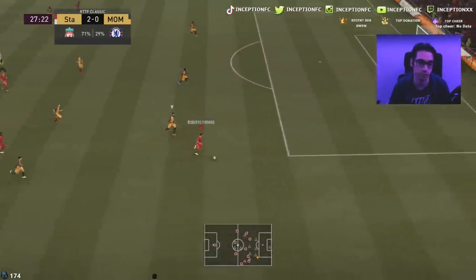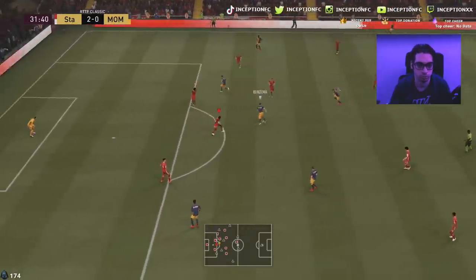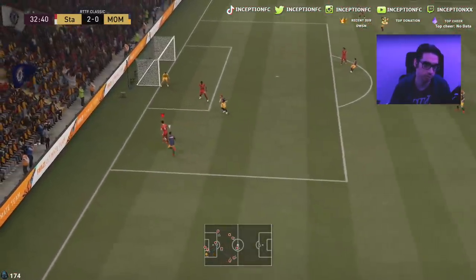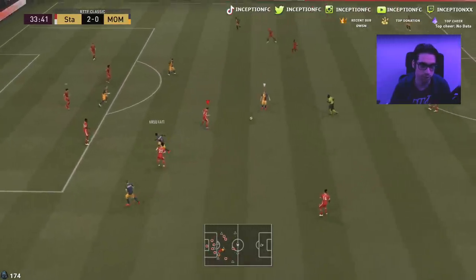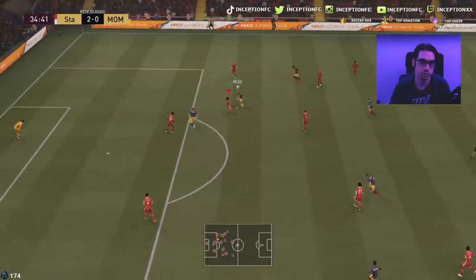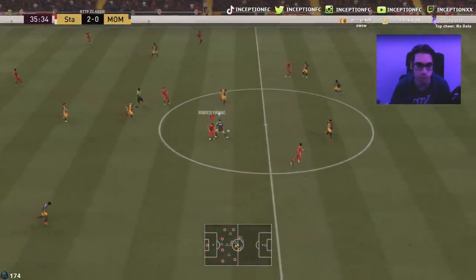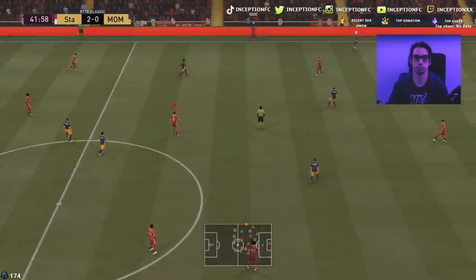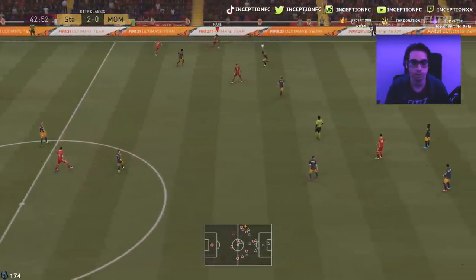He's French as well, so it kind of works with Mbappe too — you can do some cool setups with that. Koundé tracks the guy really nicely right there. I like that quickness about him — that quickness is nice. Just a fake shot stop, boom. Doesn't feel too heavy, which is nice.